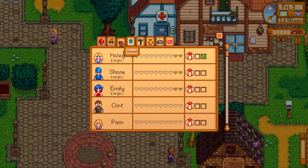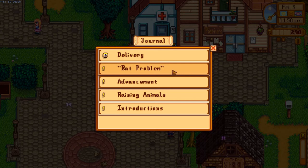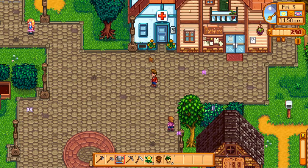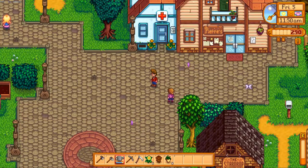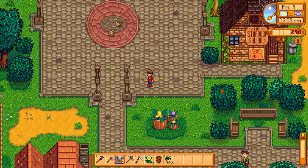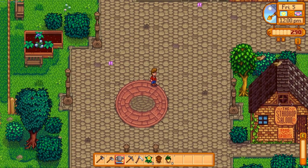Did it say Elliott? Let me check my journal. Mine says 'Rat Problem' — that's the community center, so investigate the community center. And then you've got a delivery? I got delivery for Abby — Elliott's is the same gig. We've got to go get some eels, but I don't know how. Can we fish them? They must be in the ocean.